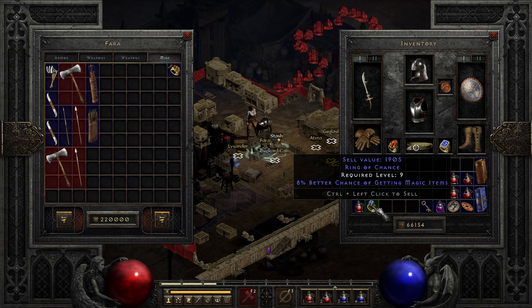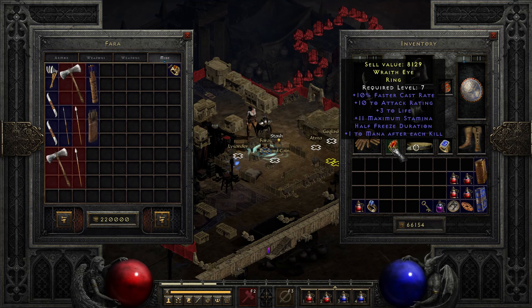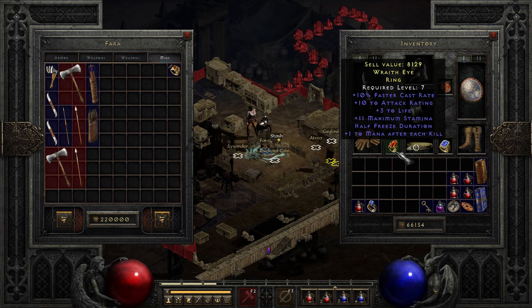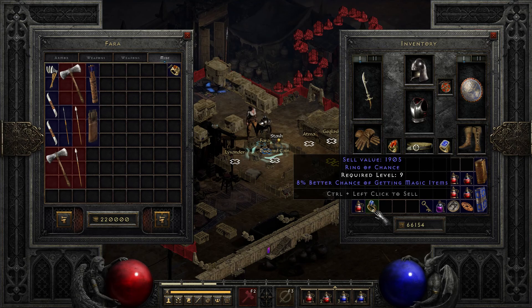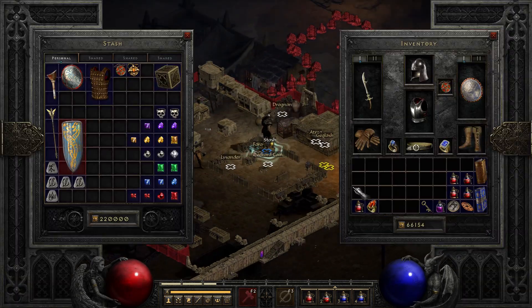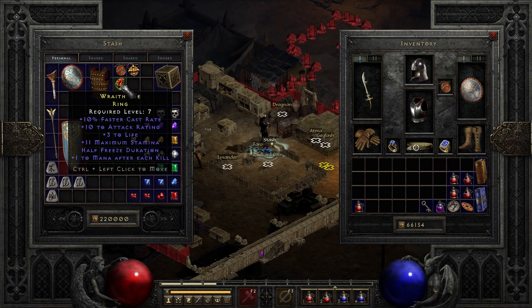Ooh, magic find. For this ring, I like the 20 to life and the replenish life - we have been taking a ton of damage so I don't really want to lose that much extra hit points. This is just a bunch of medium stuff, right? The plus one to mana after each kill is huge, but it hasn't really seemed to matter with regard to me burning through mana potions. Let's just get the magic find on - I'm going to probably hold on to that ring though.